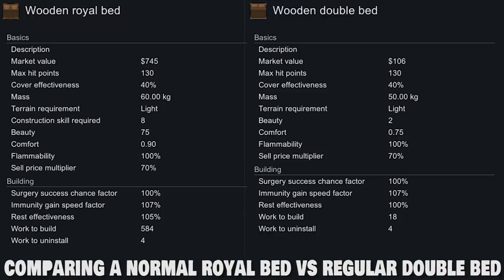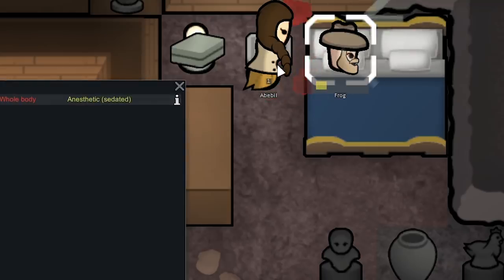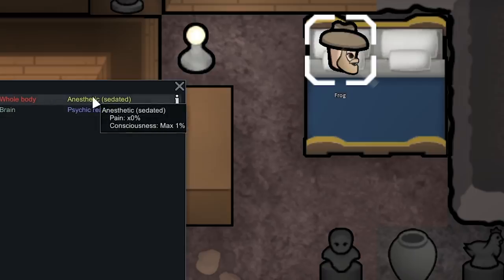With Frog in his new bed, we're now going to install the psychic reader on him using 2 glitter world medicine. With Beeble's 10 medical skill, I think this should work. It is kind of a scary operation because we're installing it into his head, and we're hoping the glitter world medicine pays off and this doesn't somehow kill Frog. It looks like it was effective — he now has the psychic reader installed with no mishaps. She didn't accidentally cut off his leg or something. The psychic reader is going to add a lot more negotiation ability to Frog so he can recruit all of our prisoners a lot easier.